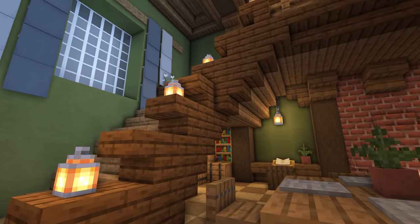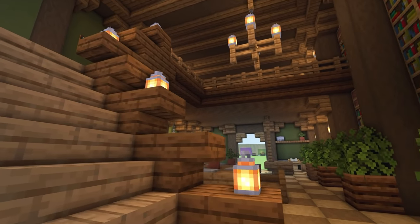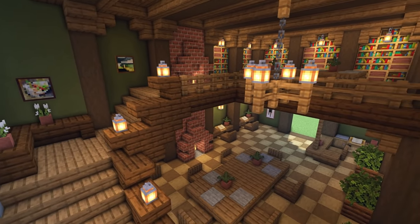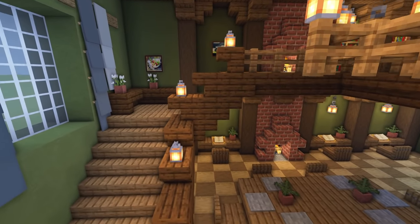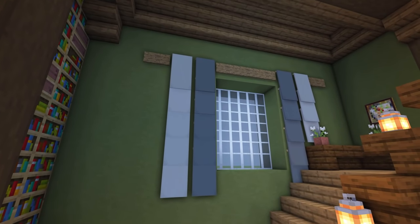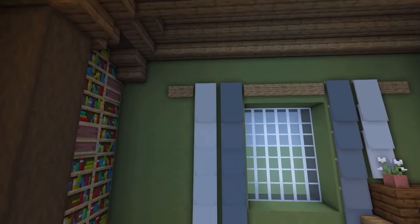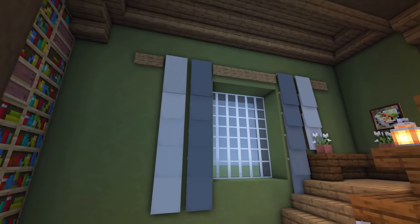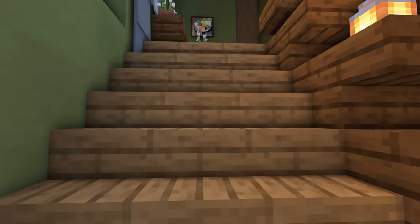Heading up the stairs, I've added a dark border here which I think looks pretty effective when done right. With the dark oak and spruce, it fits in really nicely and adds a little break on the edge for a nice finish. Up on the wall, we've got a window and I've tried to imitate curtains and a curtain rail using light grey and grey banners, with some signs across the top to imitate a curtain pole.